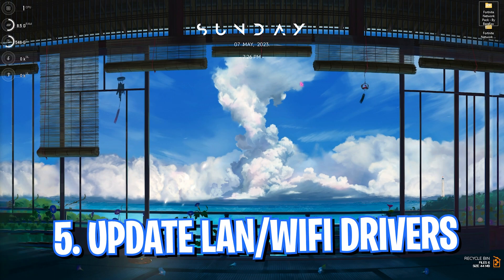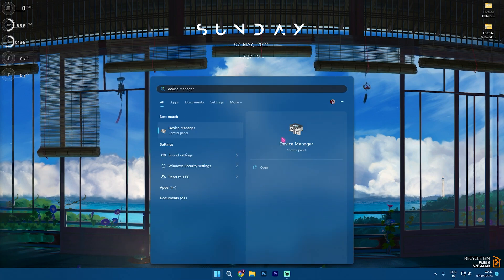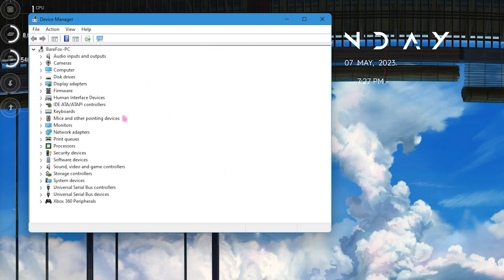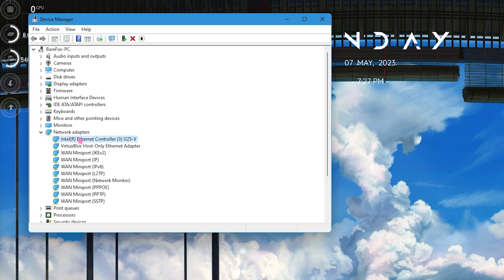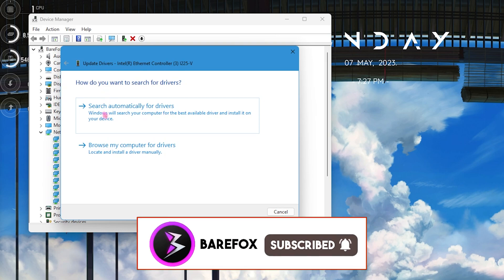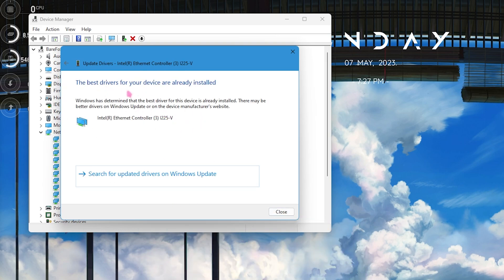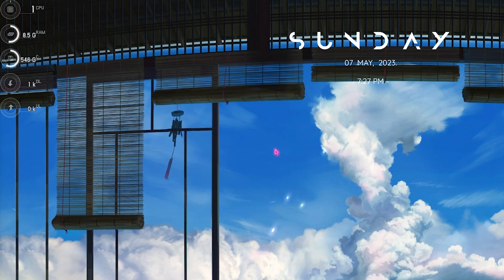Step number five is updating your Ethernet or Wi-Fi drivers. For that, go to Device Manager on your PC, then go to Network Adapters and find your Ethernet or Wi-Fi controller. Click on 'Update Device Driver,' then select 'Search Automatically for Drivers' — it will automatically update your latest drivers. Then click Close and close Device Manager.